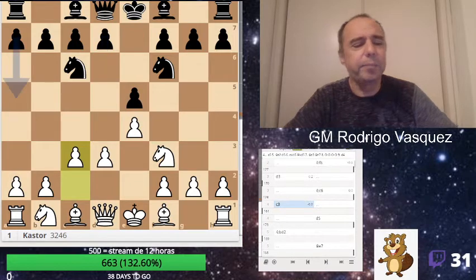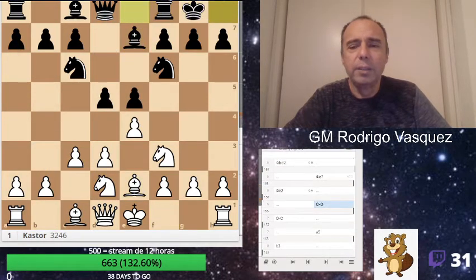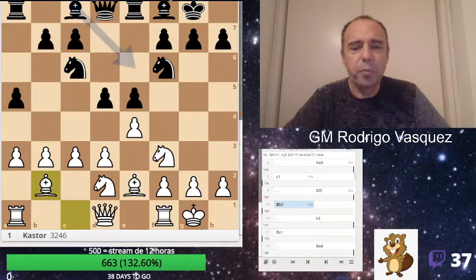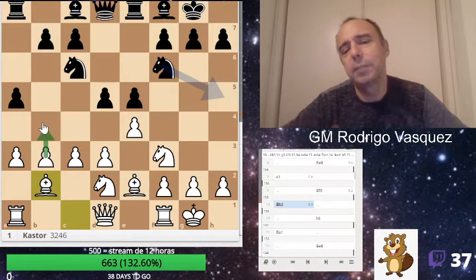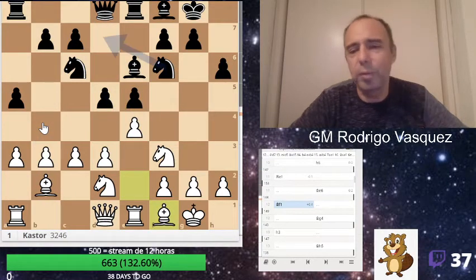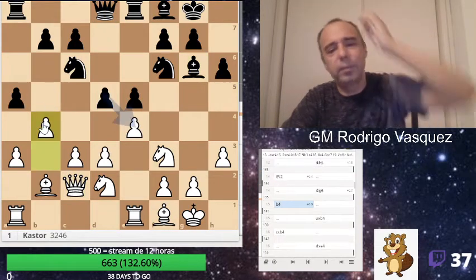I play like a Philidor sometimes with white. Castle, castle, he played a5, I play b3, a3 okay, Bishop f8, Bishop b2. The typical idea of a Philidor is to play b4, expanding slowly, pouncing on the queenside. h6, Rook e1, Bishop f1, Queen c2, and b4 — this is the typical plan. h3, Bishop h5, Bishop h5, Queen c2, Bishop g6, and b4 — that's the point.